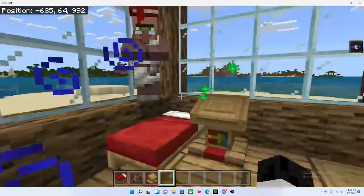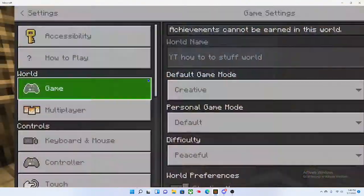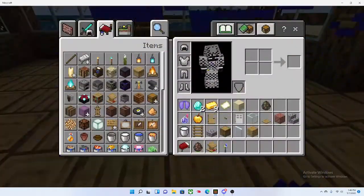So Fortune 2 for 26 emeralds — let's just use that for an example. And then you want to go to settings and put it on hard.